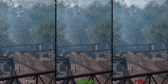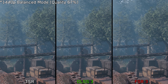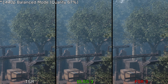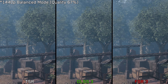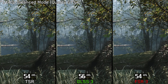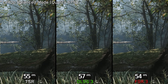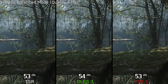Looking at these upscalers at 1440p using the in-game balance mode — which is actually the quality mode — the results are pretty much what you'd expect. FSR 3 suffers from heavy shimmering and stability issues, while TSR looks much cleaner. This becomes especially obvious in foliage-heavy areas, which are basically the worst-case scenario for FSR 3. Additionally, all these upscalers tend to look soft and blurry.